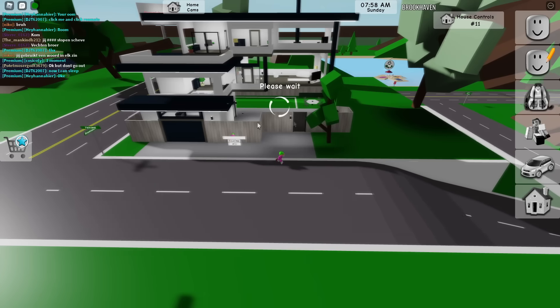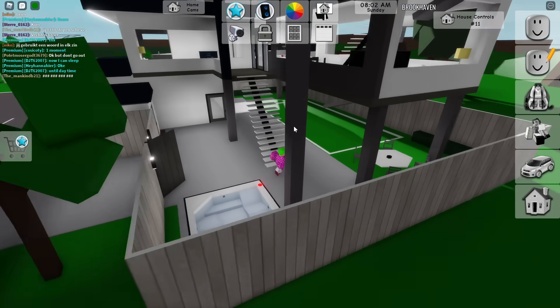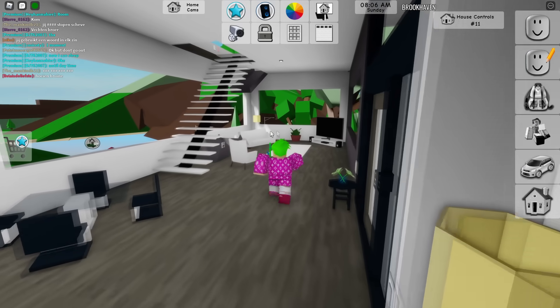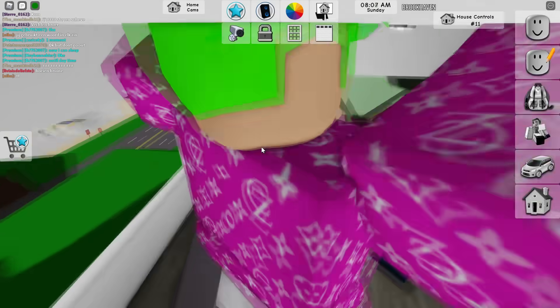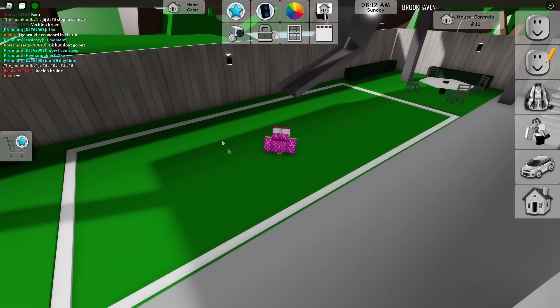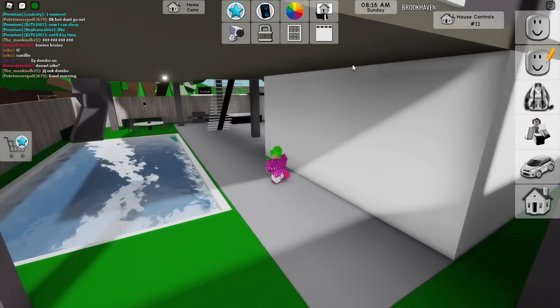The next house has been in Brookhaven for at least seven months. It's a pretty cool house — it actually has a slide inside. You go from the top and slide down, landing in the pool.